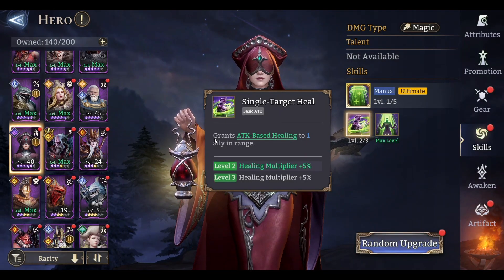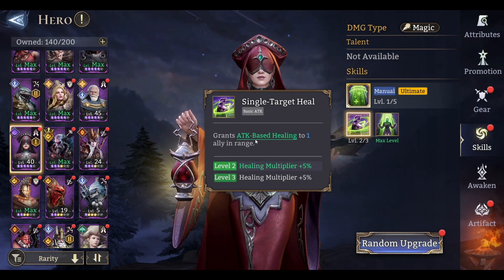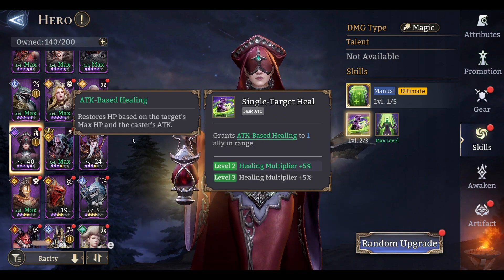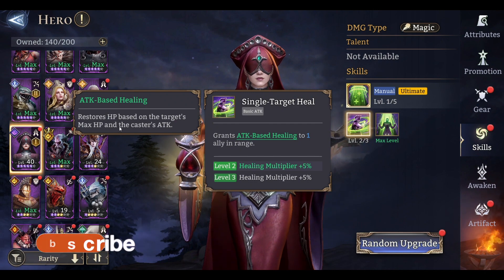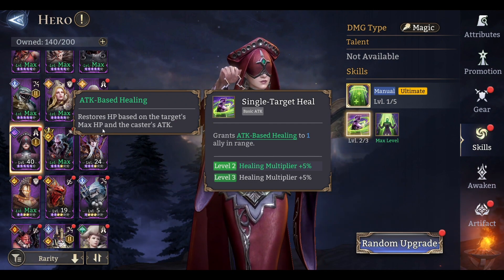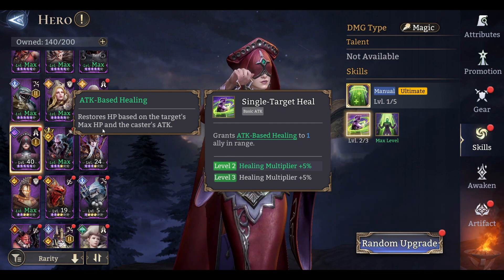Hello and welcome back. I'm Mystical, this is Mystical Gaming and we're back into Watcher of Realms. We're going to have a look at healing today — you're going to see how that works and how healers actually do healing. We're going to be using Hollow as our main healer for this experiment.